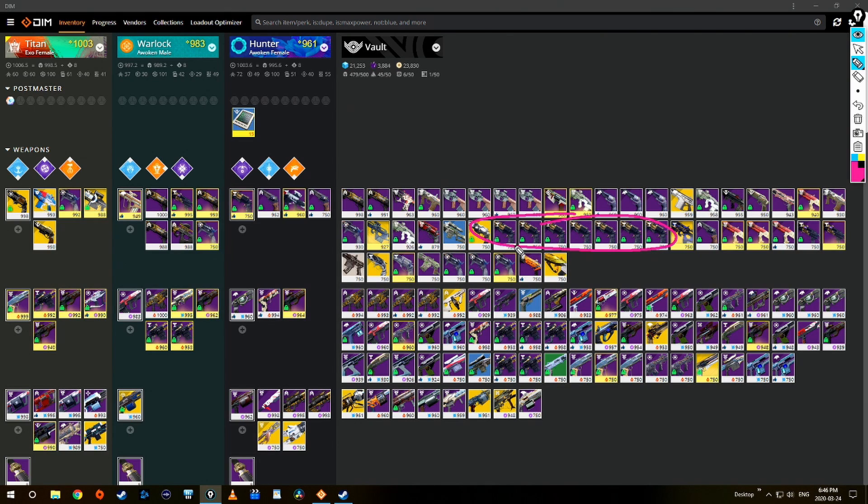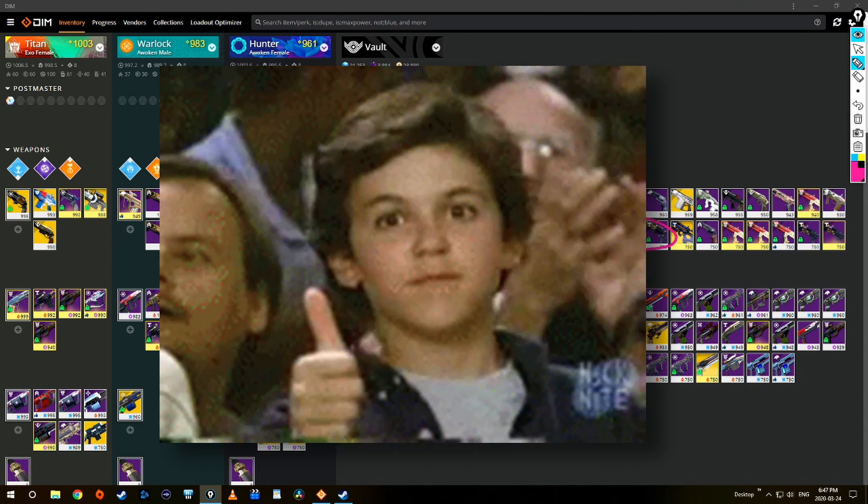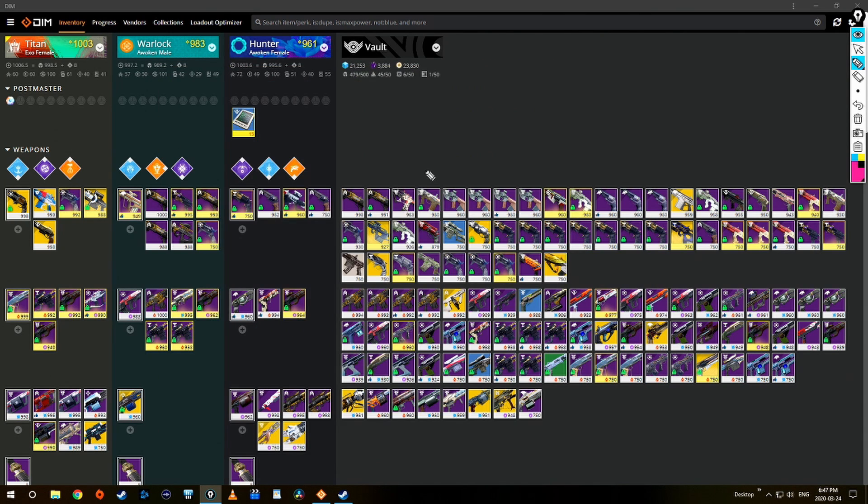Nobody has a crystal ball, you don't know what the god roll will be, but you generally have an idea. Because I love hand cannons, I kept all of the possible Austringer rolls that I think could be god rolls someday if they ever decide to make 140s viable. I used to have over a dozen scout rifles in my vault for nothing — I hate scout rifles, and even if they became the meta I wouldn't use them anyway. So I got rid of every single scout rifle.